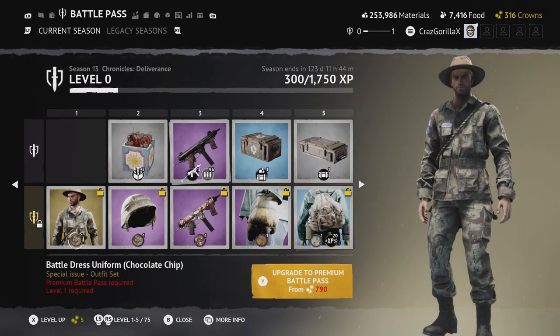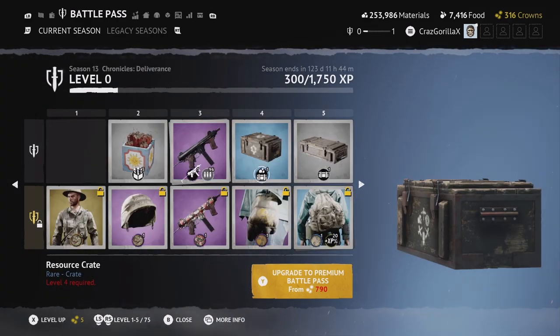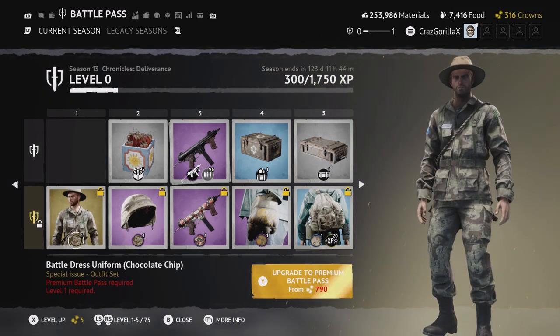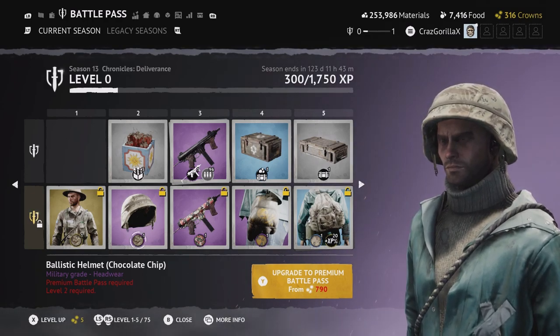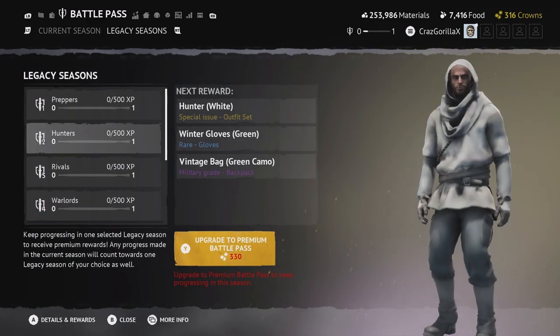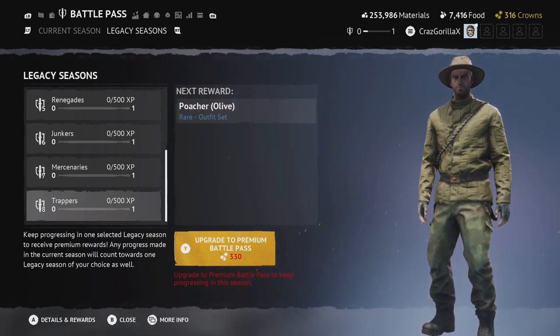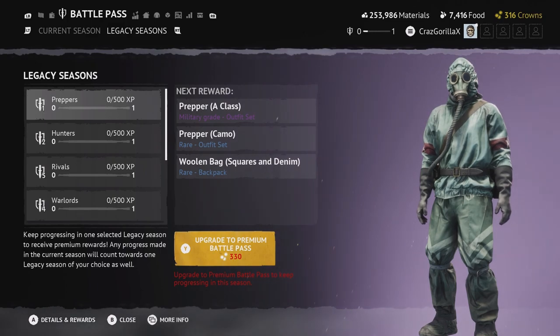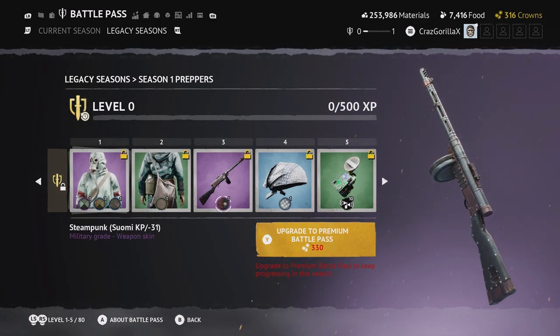Going into the battle pass tab — we're all familiar with what this is. It's basically your season pass that lasts a certain amount of time, with all your unlocks. By default you just have the top row, and if you buy it with in-game crowns for 790 crowns you get the bottom row too. You get the current season each time a new season comes.